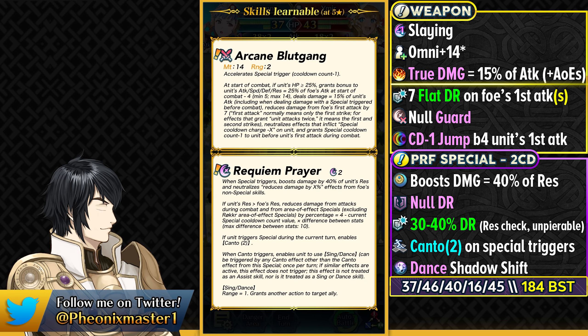This is going to be once per turn, and if similar effects are active, then this skill does not trigger. So you can only run this with Shadow Trigger as the Slot C skill. This effect is also not treated as an Assist skill, nor is it treated as a Sing or Dance skill — it goes back to Shadow Shift. Shadow Shift is also not treated as an Assist despite its reposition, and neither is Marianne's Dance. So this will be enabling her to dance and refresh even a dancer.